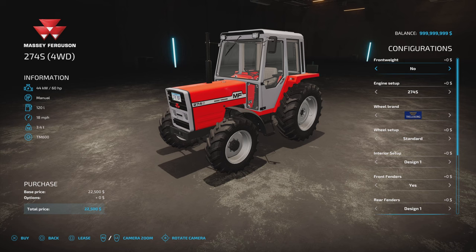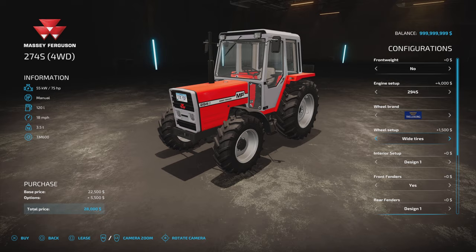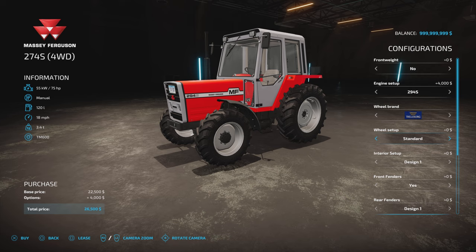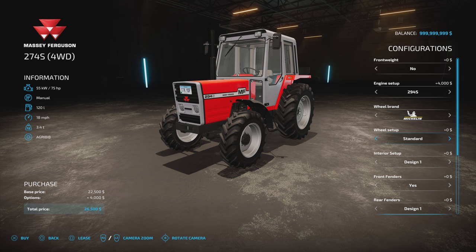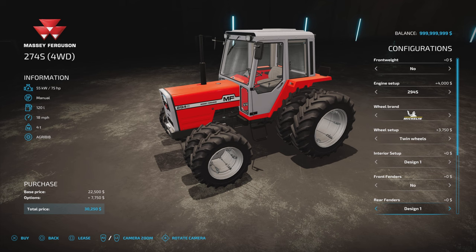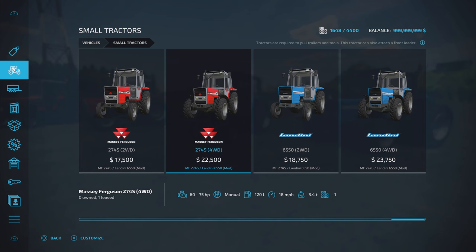The four-wheel drive Massey has the same engine options. Tyre choices look different since all four wheels change — includes wides, rears, and twins, plus narrows. The four-wheel drive also adds a front fender option yes or no. All other options including beacons, front loader attachment, and main colour are the same. The Landini two-wheel drive has the same weight options but higher horsepower: 65, 70, and 80. Tyre choices are the same brands.